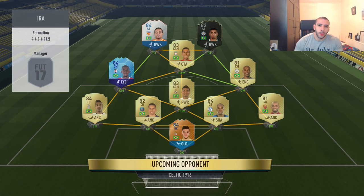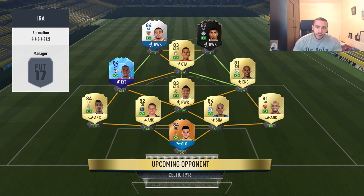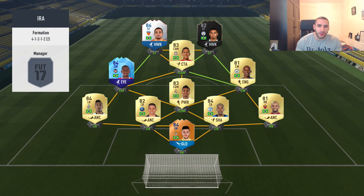Here we go. The opponent's team — oh, that birthday card. Since he was released, I haven't seen Willerton ever. It's going to be interesting to see what happens. It's a Brazilian squad — not obviously the best Brazilian players, but looks like a decent squad. Let's see what we can do.